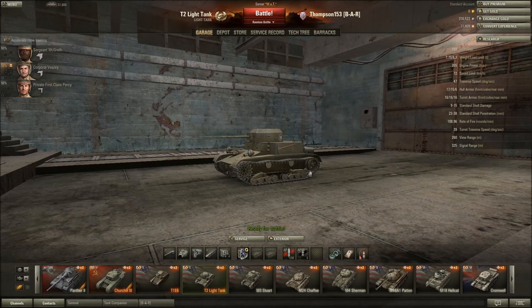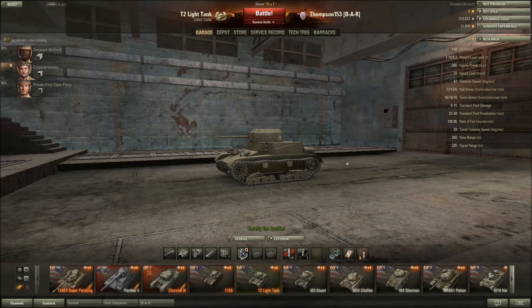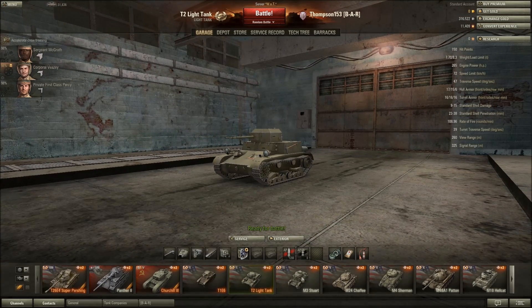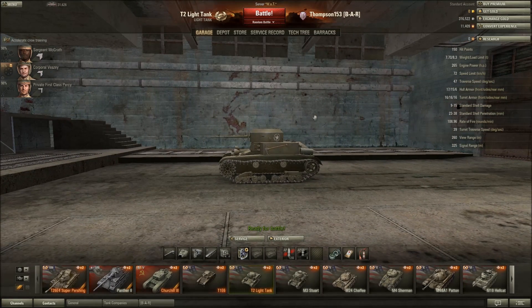I don't think I've really talked about these guys much. All of them are American in my garage — I don't have any other nation type. So you have the T1 E6, the T2 light tank that you see right here, the Stuart, and the Chaffee. I'm going to be taking each of them out for one game, and I'm going to save the Chaffee for last since you guys have seen a lot of gameplay with that one.